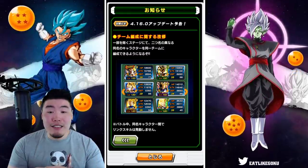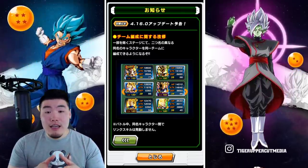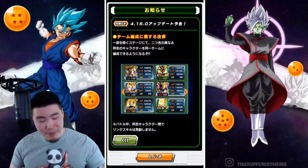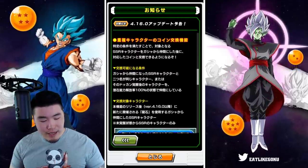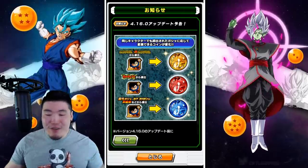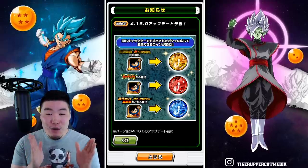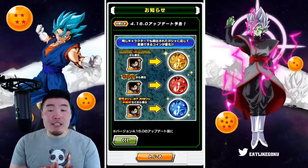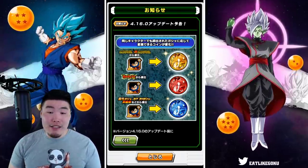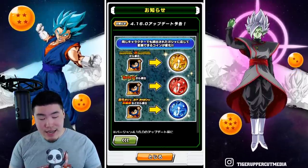So we'll see exactly how things work out. We do know there are a few restrictions but you have unlimited potential to run as many units with the same name as you want. From there we have another major, major feature — something that everybody has been wanting for so long. You will be able to exchange excess SSRs for summoning coins: the gold coins, the red coins, and the blue coins.